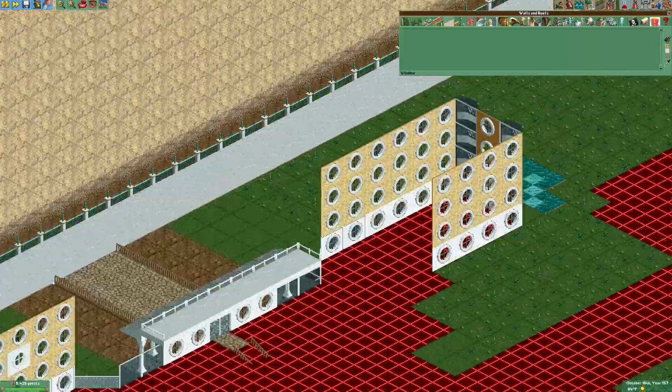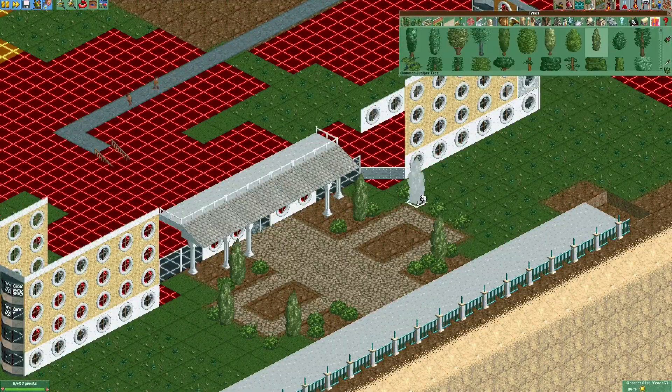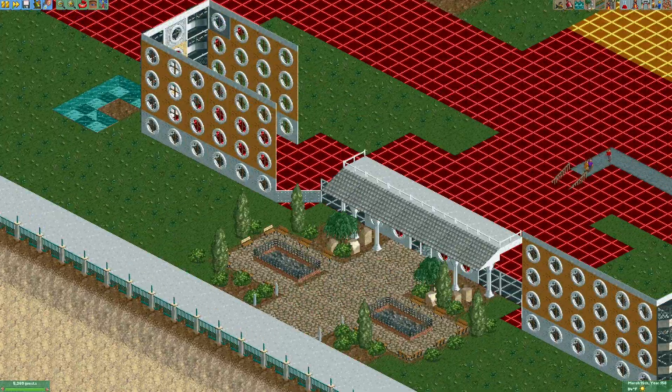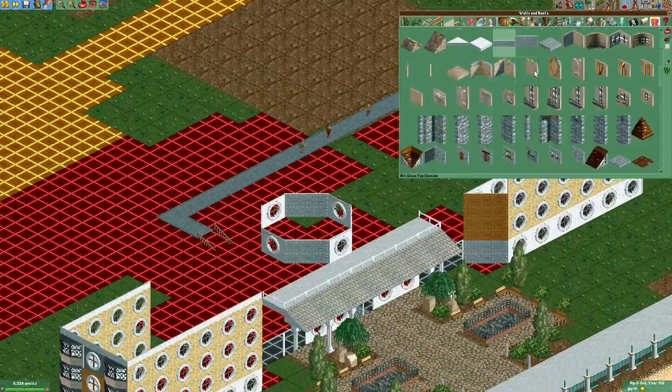We only have a few really major sections of building left to do and that's what we're going to start with today. Hotel Breakers is definitely a large and complicated building structure, definitely one of the more challenging builds that we've had so far.